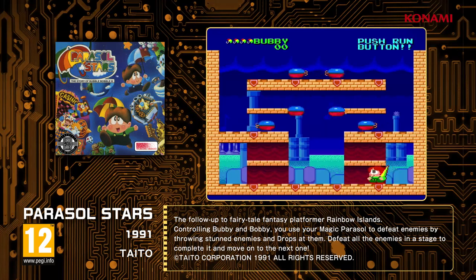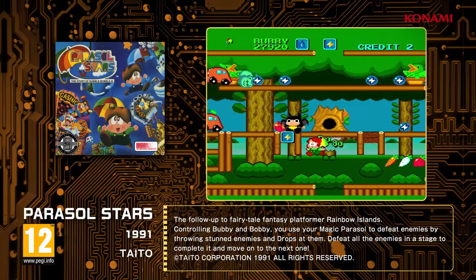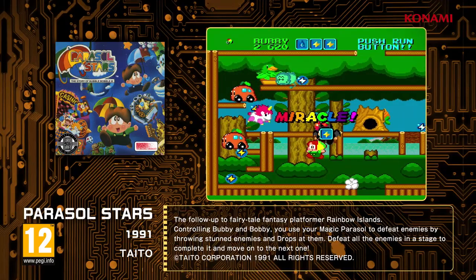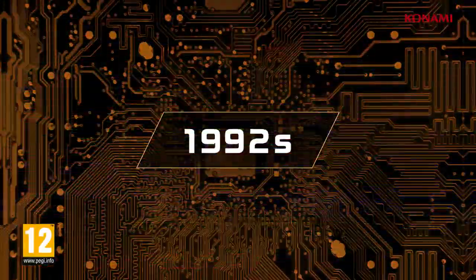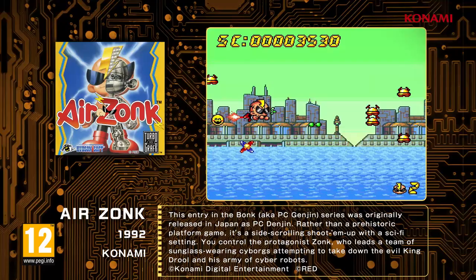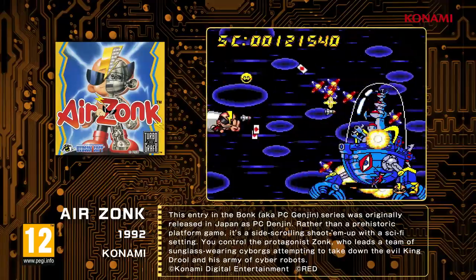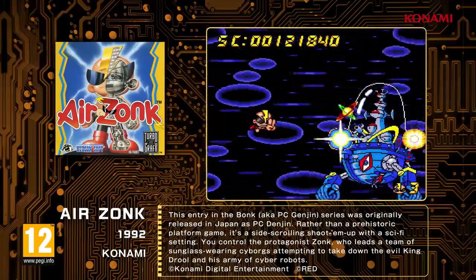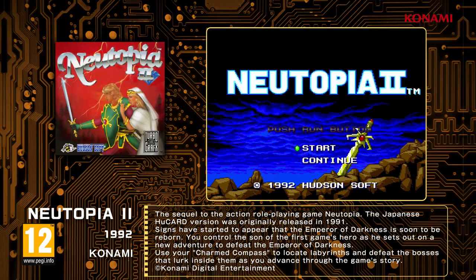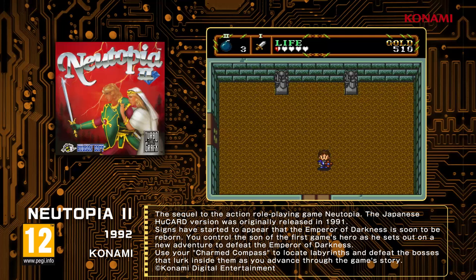Parasol Stars — set in a fairytale world, this platform action game is the sequel to Rainbow Island. Air Zonk, a side-scrolling shooting game set in a futuristic world. Newtopia 2, the sequel to the action role-playing game Newtopia — set out on a new adventure as the hero's son to defeat the Emperor of Darkness that has risen once again.